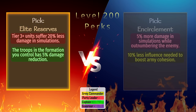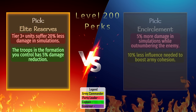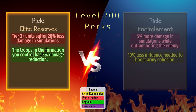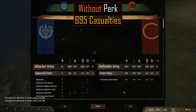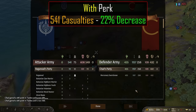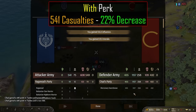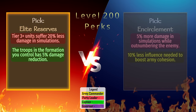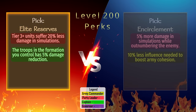Elite Reserves: With this perk, our tier 3 or higher troops will take 20% less damage in auto-resolve battles, which is a huge number. In testing, we took 695 casualties without the perk, but only 541 with the perk, which is a decrease of 22%. The captain perk gives a 5% damage reduction to troops under their command.